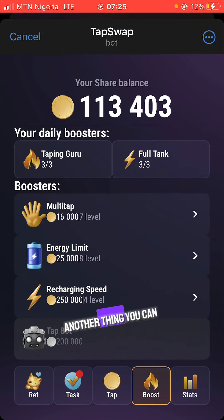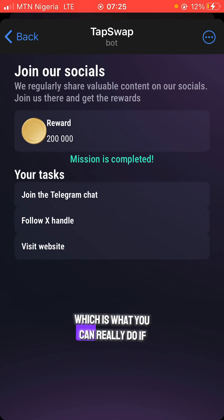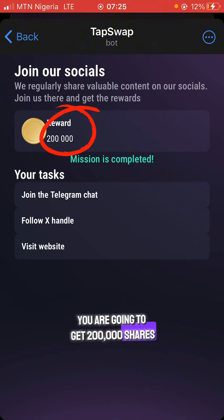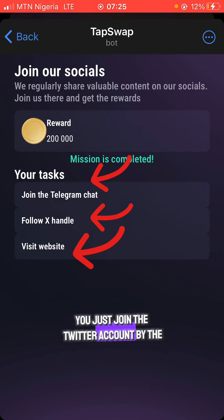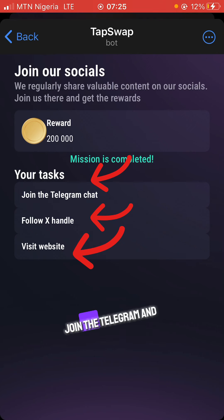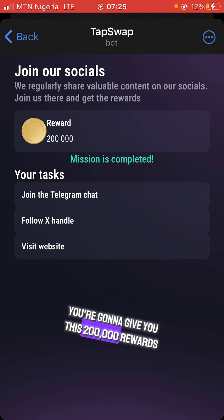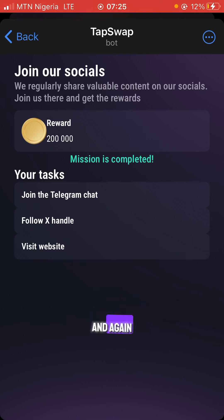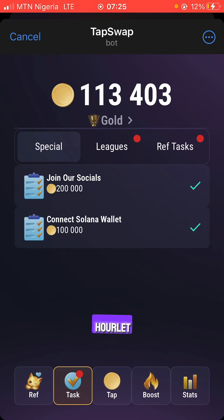Another thing you can do is complete tasks. You join the socials — I've already done this. If you join their socials you get 200,000 shares. It's very simple: just join their Twitter/X account, their Telegram, and their website. Once you do that they give you a 200,000 share reward. You also need to connect your Solana wallet.